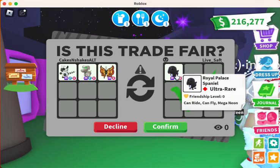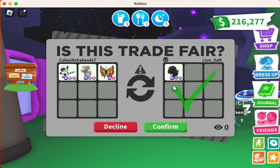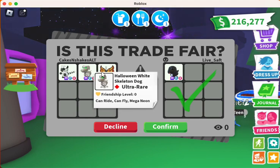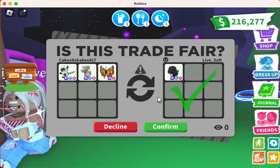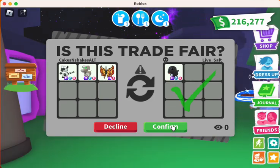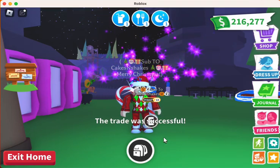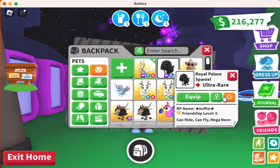She double accepted. I'm gonna do a mega Royal Palace Spaniel for my mega ring tailed lemur, mega Halloween White Skelton dog, and mega birthday butterfly. Here we go, folks. There it is. All right.